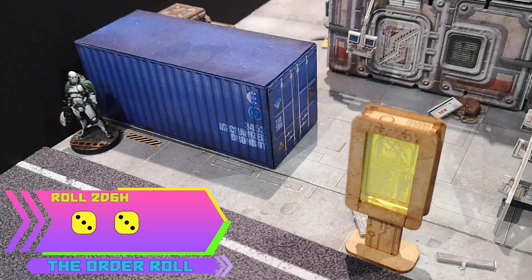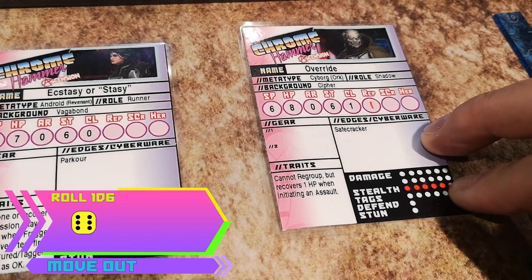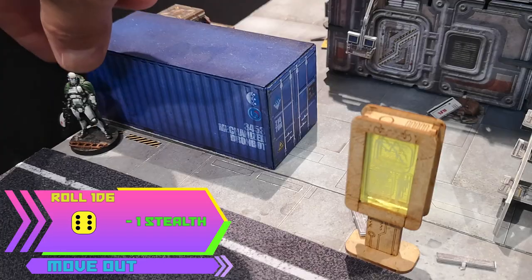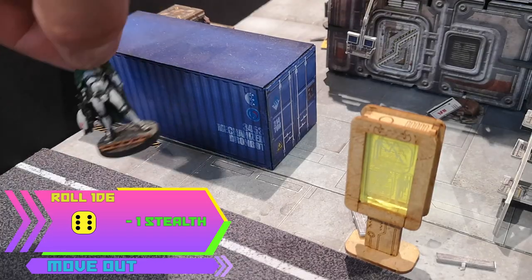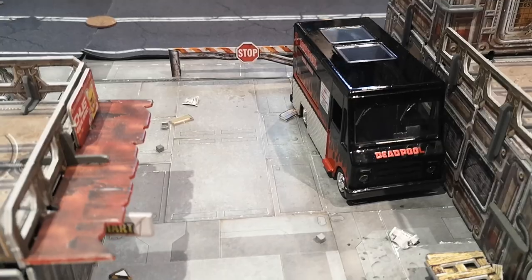First thing is the order roll to determine how many orders I can give the team. Roll 2d6, keep the highest result. Let's give Override a move out action — movement stat plus 1d6. 12 movement! On a 6 though, you lose a point of stealth too. He's moving a little too quickly, but he's made it to the loot.